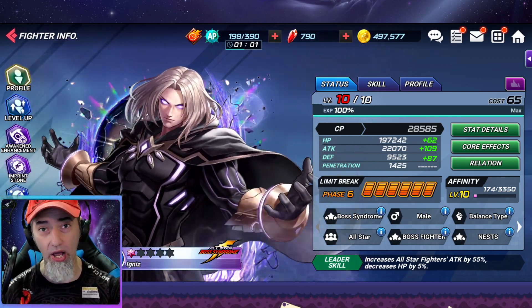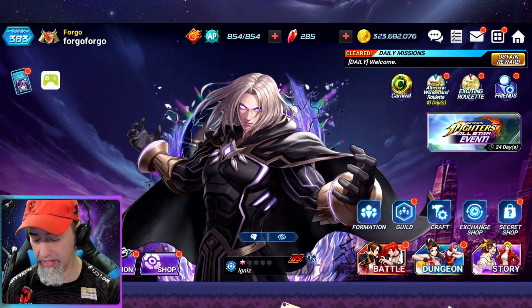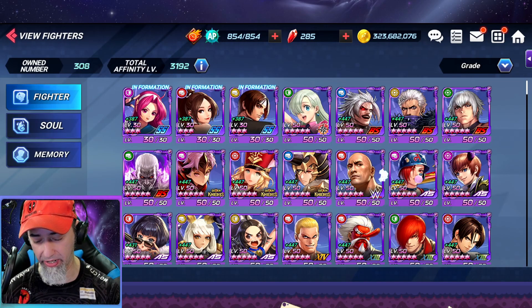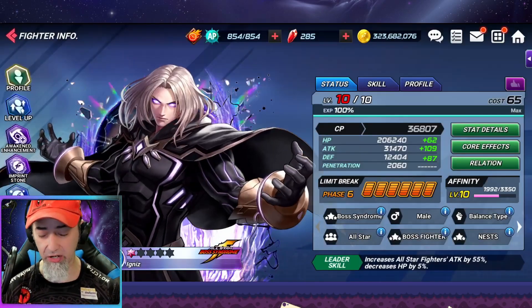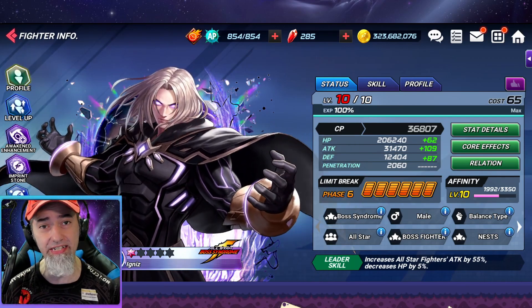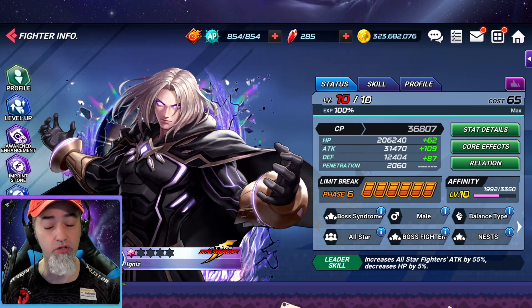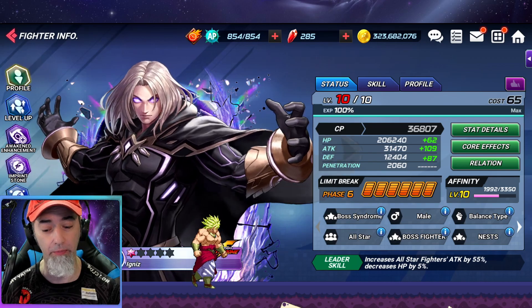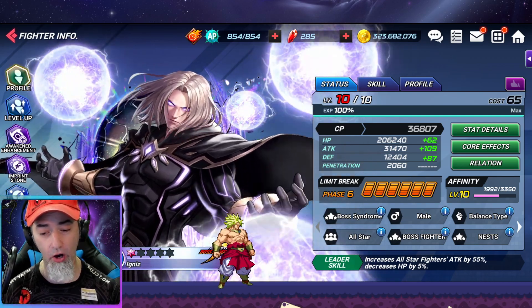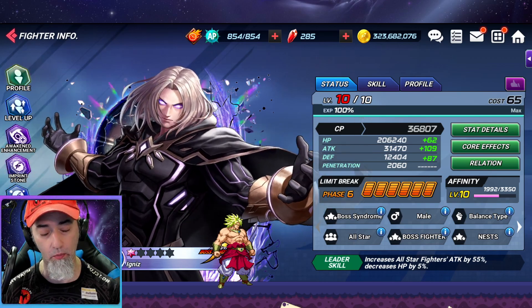Now let's jump into my whale account and see what the difference is. If I scroll down here to Ignits, he is level 10 just like on my free-to-play account. You can see I have 36,807 CP compared to 28,585 CP on my free-to-play account — I have almost 8,000 more CP on this account.